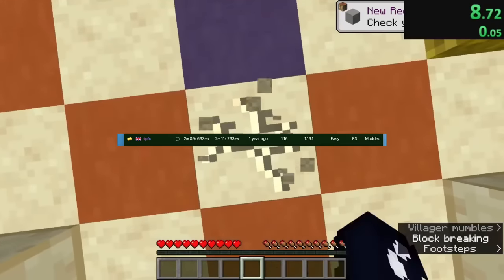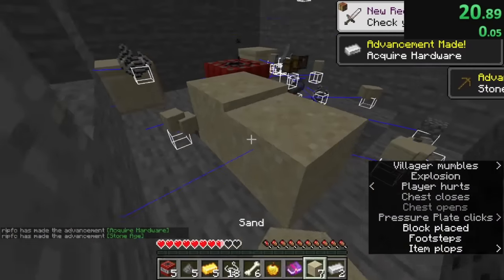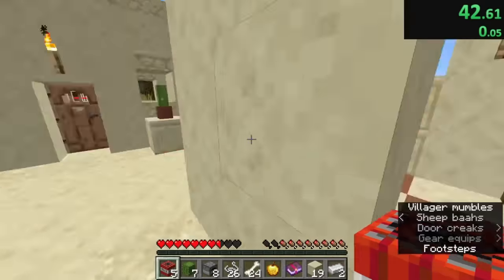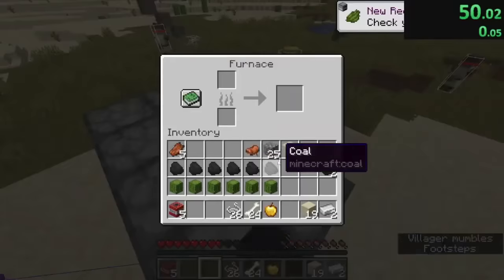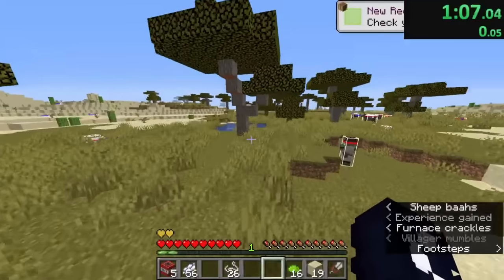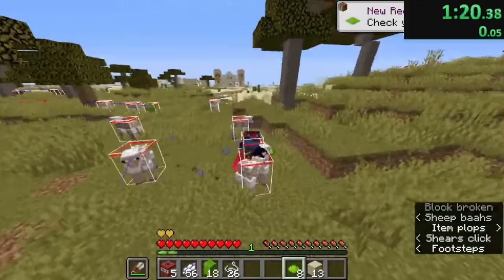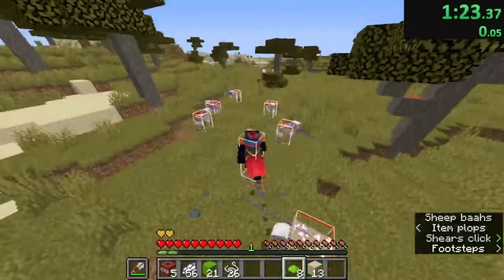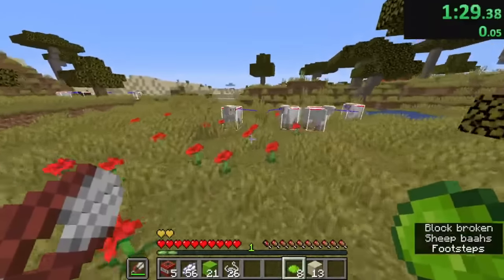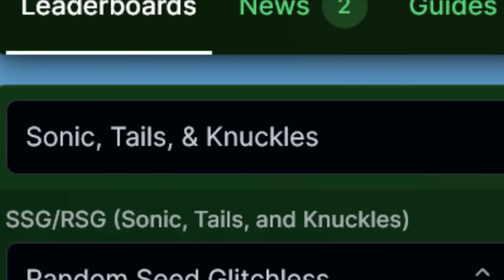What you're watching now is the speedrun for getting a stack of lime wool, which is a category on speedrun.com. ripfc did this in two minutes and nine seconds by spawning right in front of a desert temple, blowing up the chest to quickly drop the items, getting cobblestone from under the temple, destroying all the cacti, using cobblestone to make furnaces, smelting the cacti into green dye, using bones from the temple to make white dye, crafting them into lime dye, then rounding up sheep, dyeing them, and cutting the wool off as fast as possible. This really shows how even the most random speedrun categories have a lot of thought put into them.